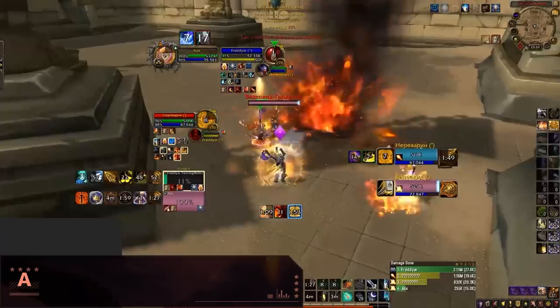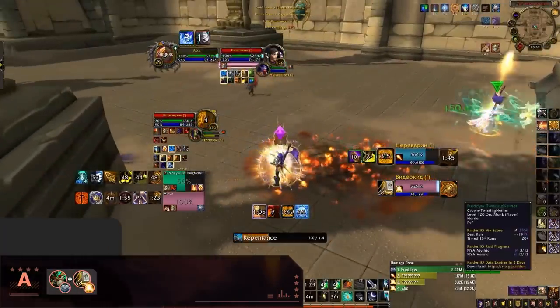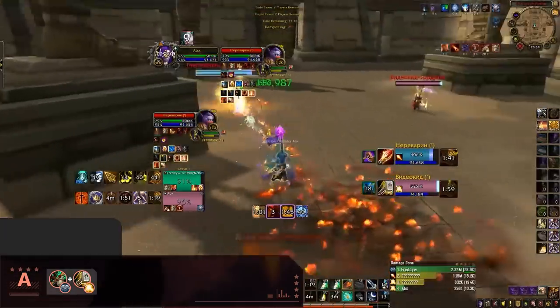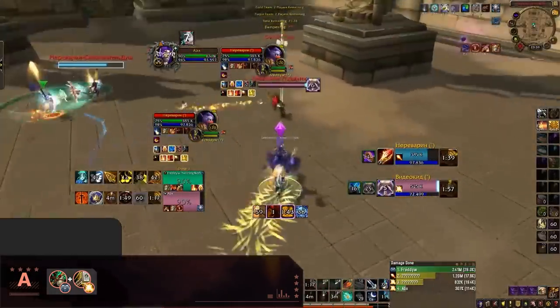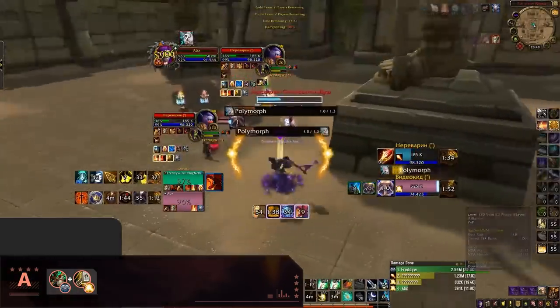Our penultimate tier is our A tier. These compositions are all extremely good and have unlimited potential, just falling short from our S tier. Windwalker Holy Paladin is our first addition to the A tier. Holy Paladin works great with Windwalker, adding additional damage and having an abundance of defensive cooldowns to rotate through. However, this comp does run into some issues against Warlocks, Demon Hunters, and Resto Druids — three specs that are all very strong right now.